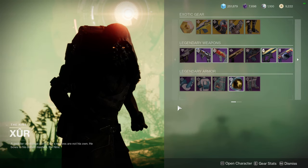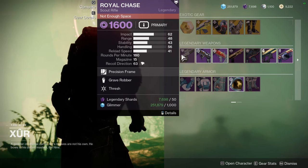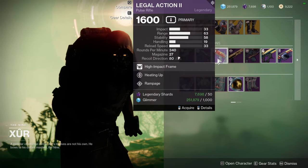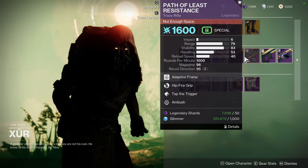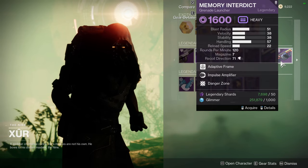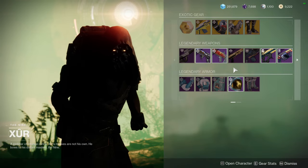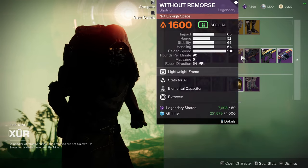As for Xur's weapons: Royal Chase with Grave Robber and Thresh, Vile Pecula with Outlaw and Harmony, Legal Action II with Heating Up and Rampage, Without Remorse with Stats for All and Elemental Capacitor, Path of Least Resistance with Hipfire Grip and Tap the Trigger, Thread of Needle with Killing Wind and Demo, and Memory Interdict with Impulse Amplifier and Danger Zone.